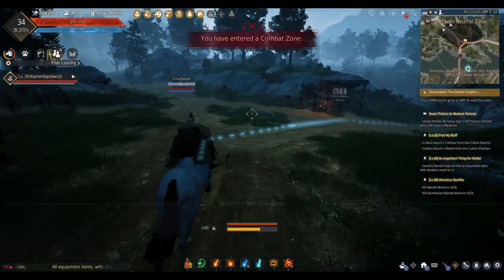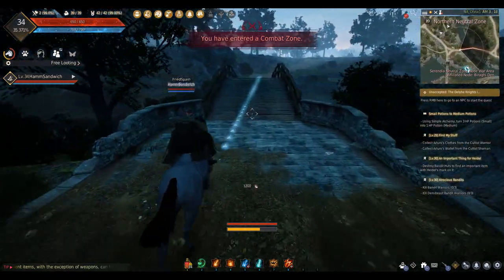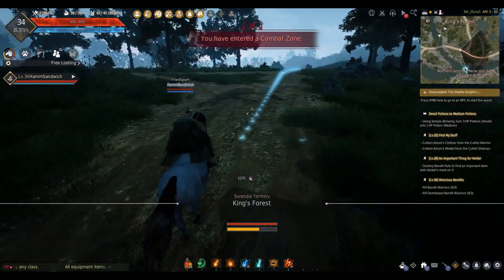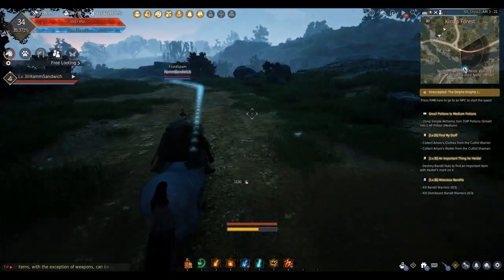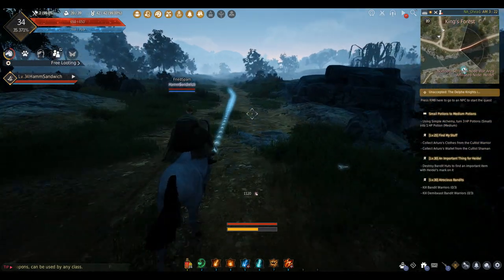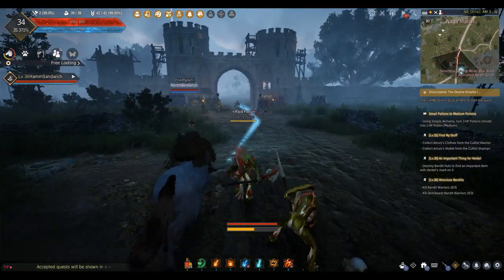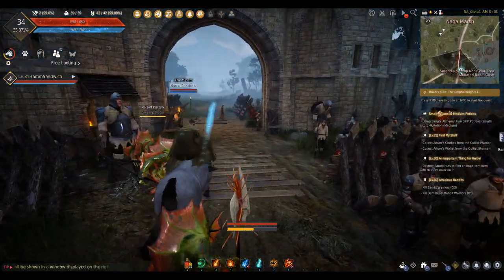So we're going to help out Arturo — collect Arturo's clothes from the cultists and his wallet from the shaman. Let's head over there. I'll skip some of the long journey and do some transitions. I'm stuck behind these naga — all in the way.